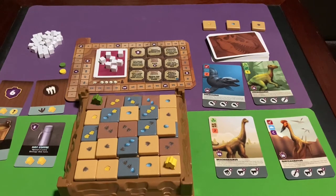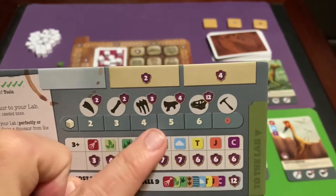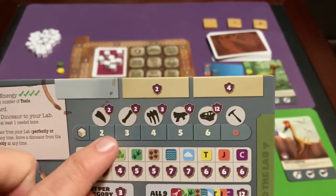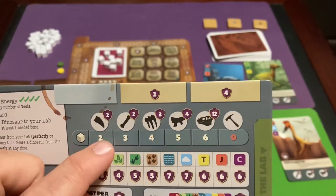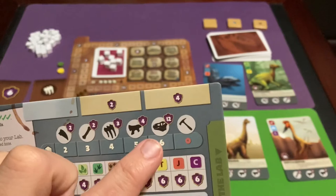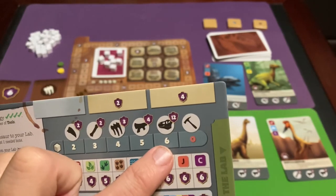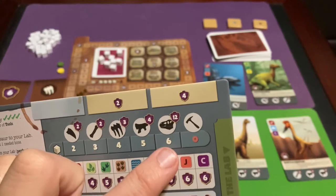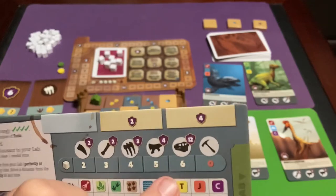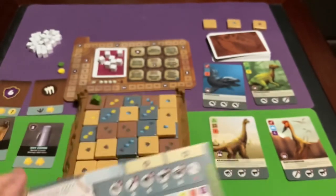You don't have to use all fossils on a dinosaur. Unused fossils still earn you points at the end of the game based on their type. Skulls are special — they never get placed on a dinosaur, and at the end of the game each skull is worth 12 points.